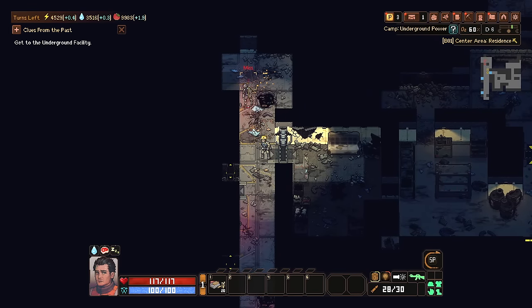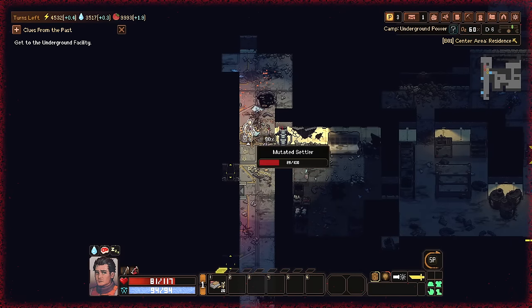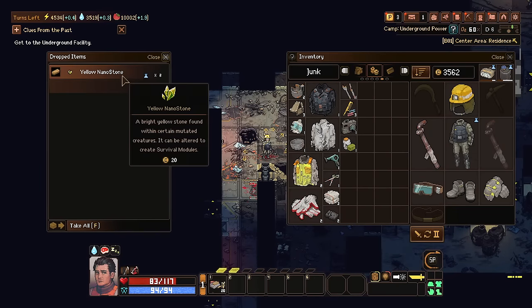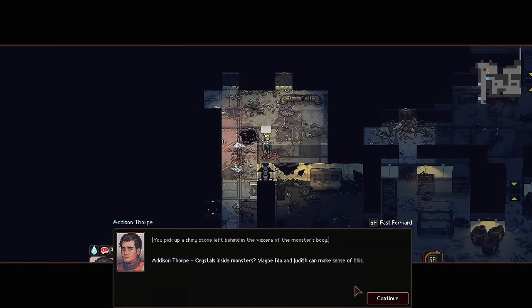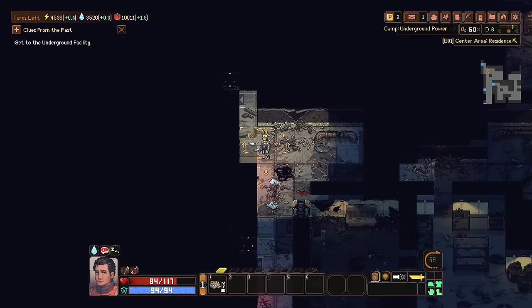There's a zombie? The zombie's not dead — I shot it a lot and it's still not dead. Swap weapons and beat him to death with a pipe. I like that death animation — it looked pretty good. A yellow nanostone: 'it can be altered to create survival modules.' You pick up a shiny stone left in the viscera of the monster's body. 'Crystals and monsters — maybe Ida and Judah can make sense out of this.' So we got another side quest right there, and I'm guessing people will just email me when they need me to do things down in the dungeon.